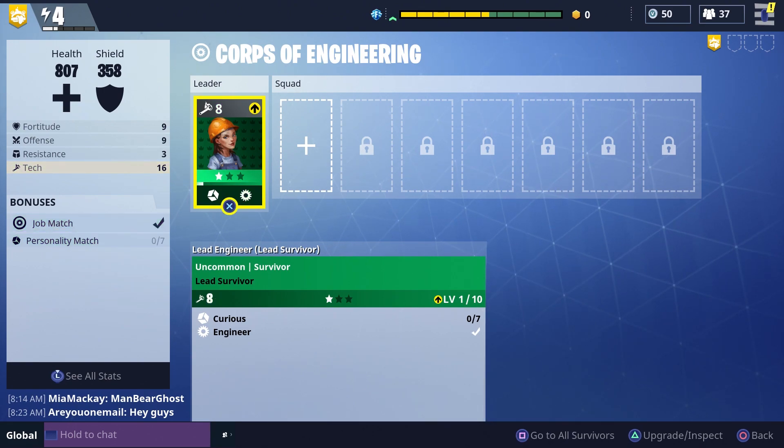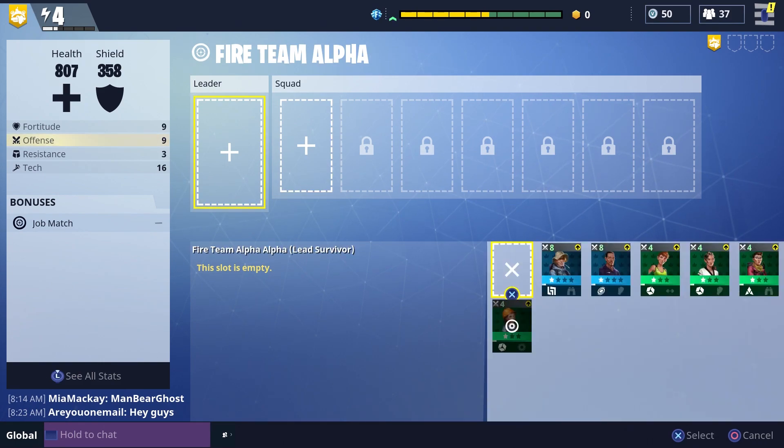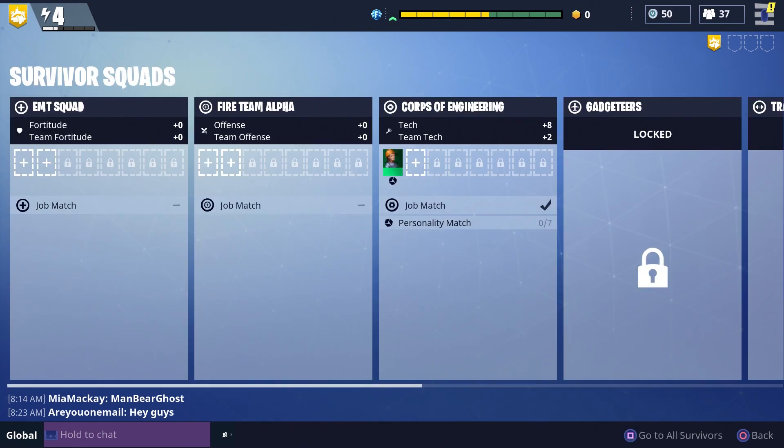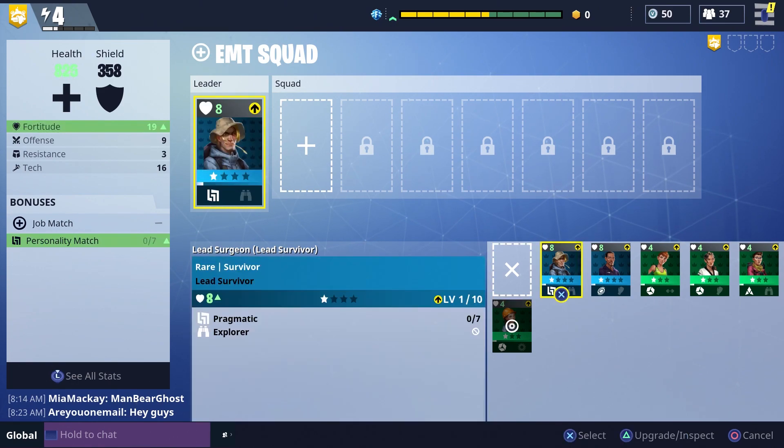Let's go into this right here. So there's job match right here, and there are personality matches if you have them with the same personality. But as you can see, I don't really have an actual fire team card yet. You guys saw that I opened some packs — packs aren't really going to fully define what you're going to get or how you're going to get it. It's very contingent on a lot of things.